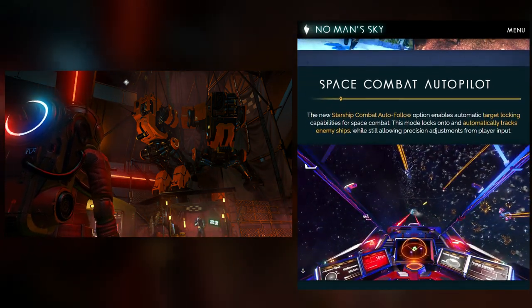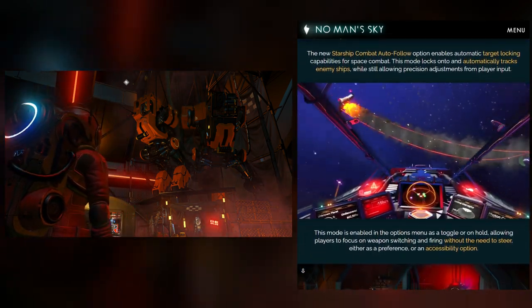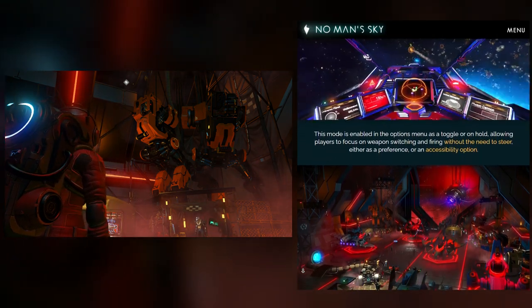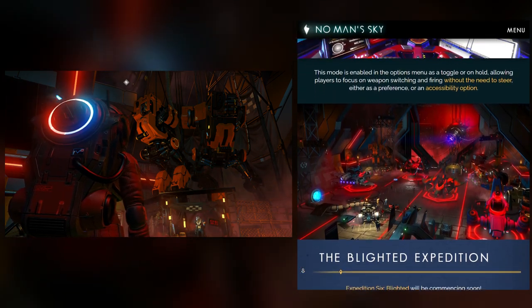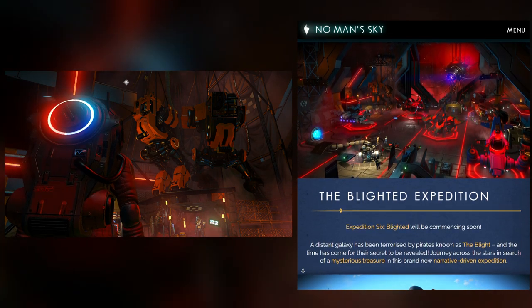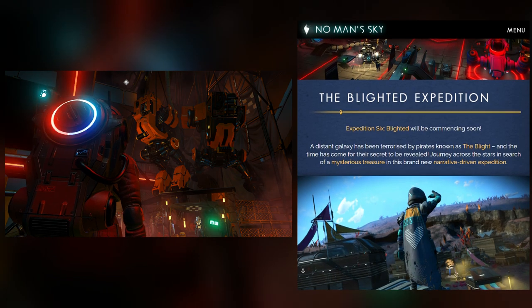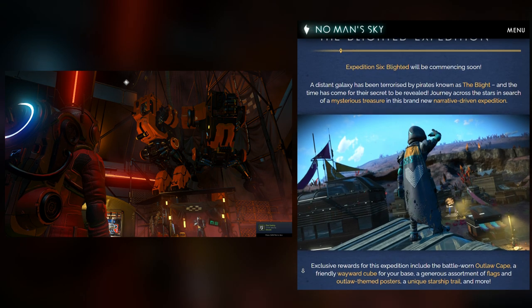Speaking of fleets, originally before Outlaws you could carry six ships in your inventory and switch between them at any time. Outlaws expands that from six to nine ships. Not only did they add a new type of ship, but they expanded how many you can carry. It almost feels like they're hinting at ship customization — something that would be fresh and ripe for 4.0 when that gets here.